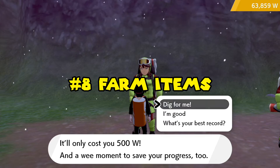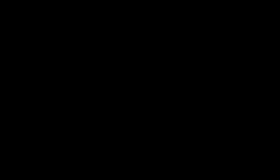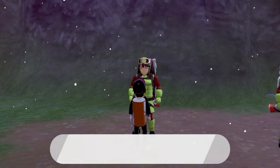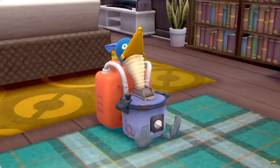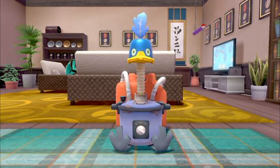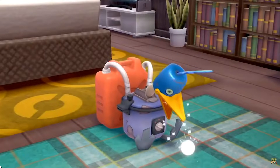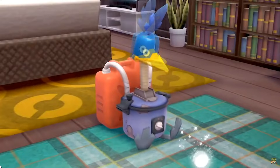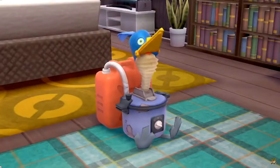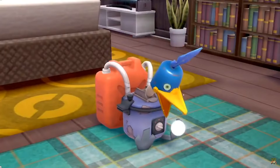Farm evolution items and other items — the easiest way is to spend your Watts with the Digging Duo. You want to be ready to evolve any new Pokémon that evolves with items, and also have items ready for the Cram-o-matic. The Cram-o-matic is a new feature in Isle of Armor that lets you recycle and combine four items into one new item, though we currently don't know all the combinations.